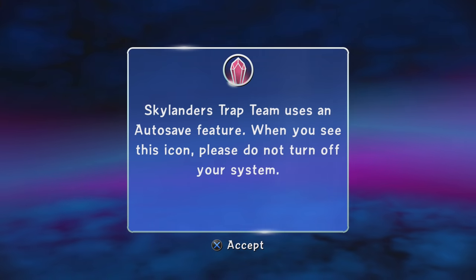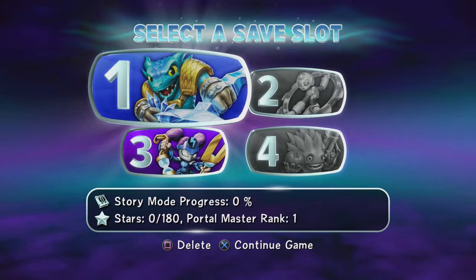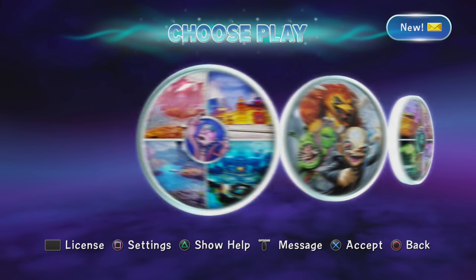Let's go ahead and hit the X button to begin. Skylanders Trap Team uses an auto-save feature - when you see this icon, please do not turn off your system. Sounds pretty good. All right, let's go ahead and select the story mode.